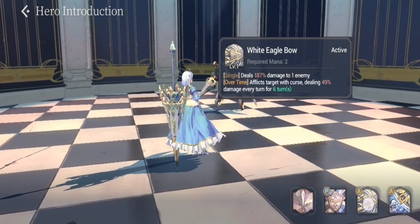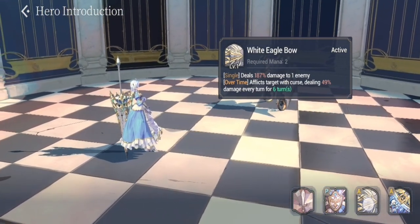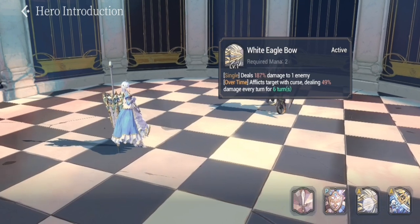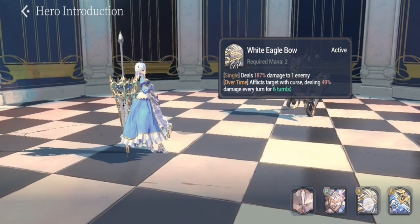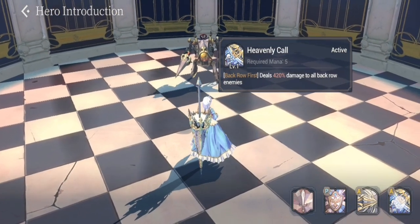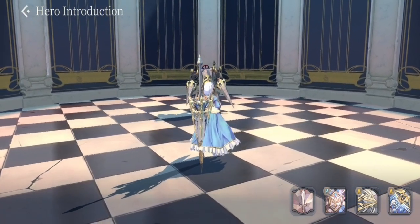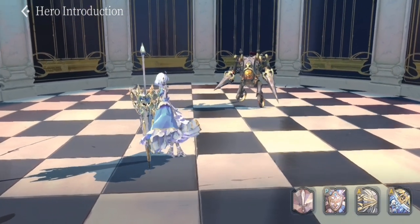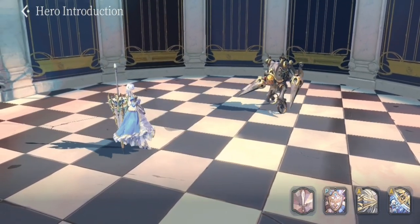Moving on to her S1 — it has less damage in FC form versus her original form, at only 187 damage, but it has a damage over time with curse dealing 49 percent damage every turn for six turns, which is still very powerful. Her S2 is unchanged from her original form — it deals 420 damage to all back row enemies. To sum it up, there are very little differences in her kit between FC and regular Garf, aside from S1 being slightly bigger and FC gaining Barrier of Will.